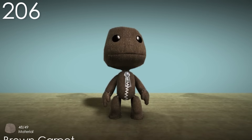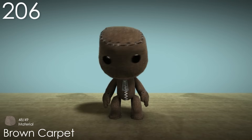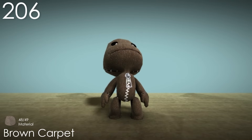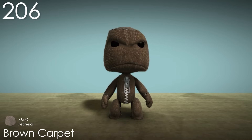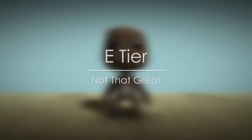Number 206: Brown Carpet. This is another material where its texture alone just makes it kind of uncomfortable to look at. The colours here aren't necessarily bad, it just doesn't look very good as a whole. And now it's time for the costumes that I don't think are bad, just not very good.